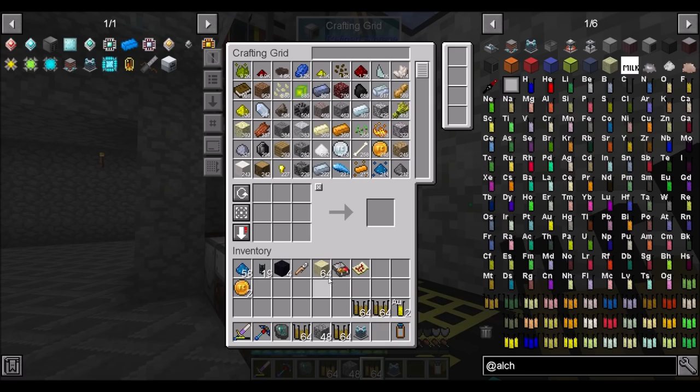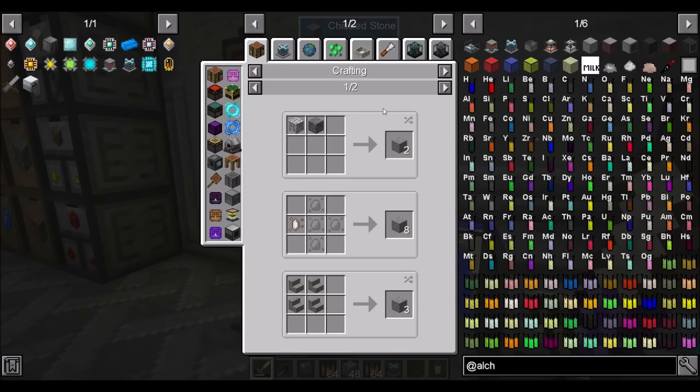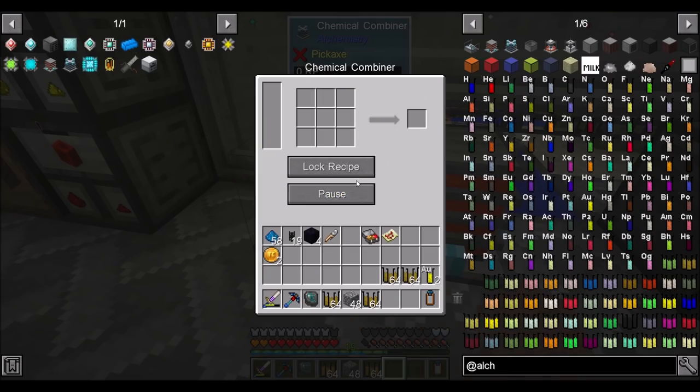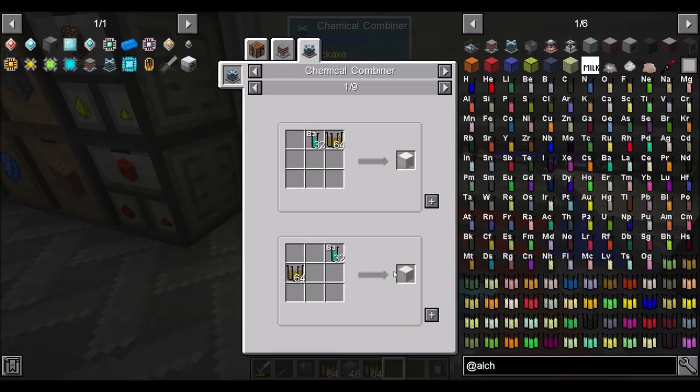I'm interested in iridium — interested to see where this quest line is going. The next step is andesite — you want 64 andesite. The production of iridium is a long and complicated process, but use silicon dioxide in the combiner to obtain andesite. The chemical combiner works like this: you can place items wherever you want in here. Silicon dioxide in barium makes block of quartz, silicon dioxide here makes cobblestone, here makes smooth stone.